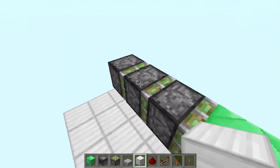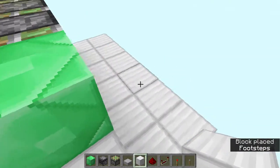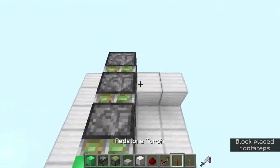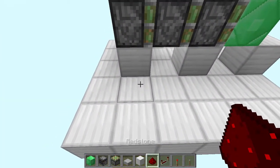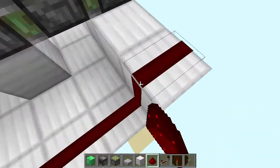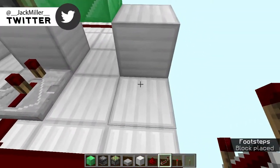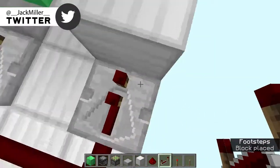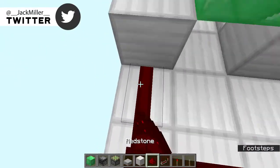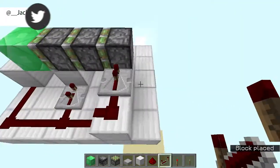What you want to do is place a block over there, a block over there, a block over there, and then two blocks right over there. Now add some redstone dust like this, then more redstone dust just like this. Get your repeaters and place one set to two ticks, then another at default, then a redstone dust, a repeater set to two ticks, and then a repeater at default ticks.